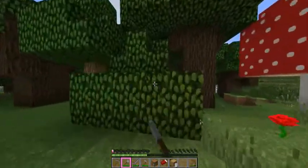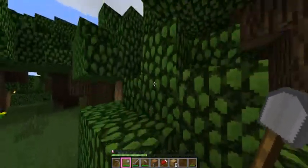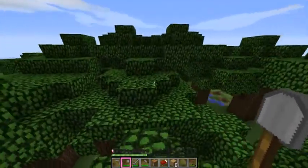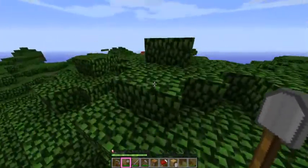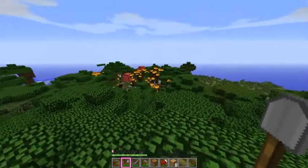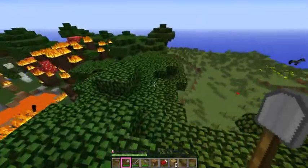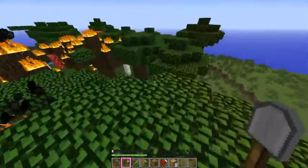Let's see if we can get up on top of one of these trees and try to find out what kind of biomes are around here. We've kind of hit it all — we've hit desert, roofed forest... and there's a forest fire. You don't really see that too much.